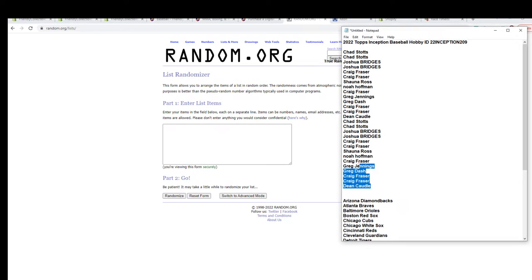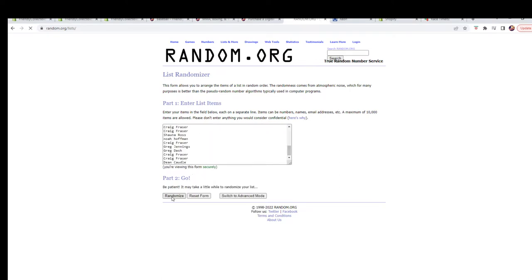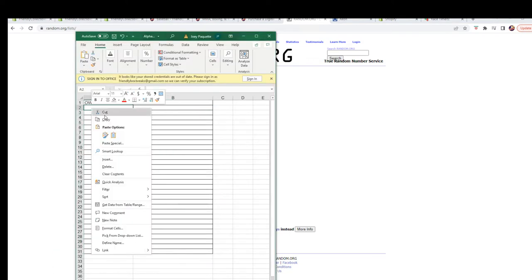Let's grab the owner names and run them seven times: one, two, three, four, five, six, and seven. We're gonna copy that and grab our spreadsheet to paste them in.